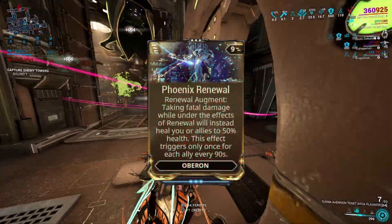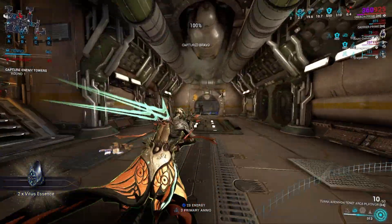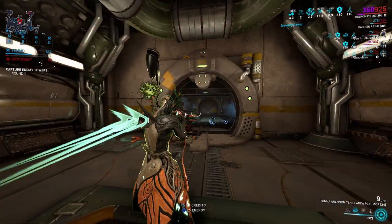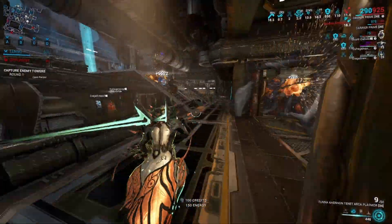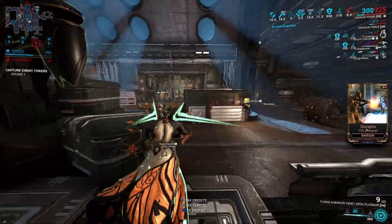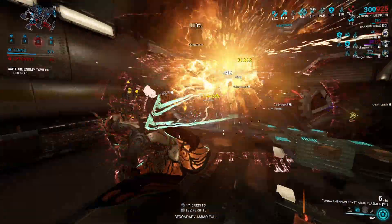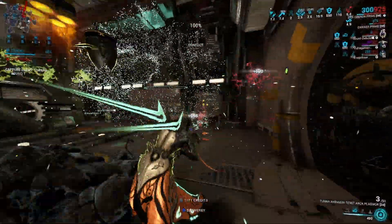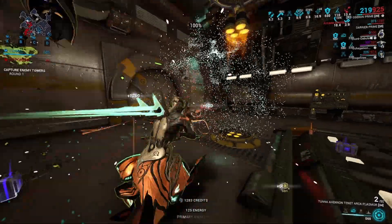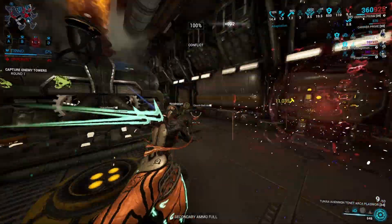As for preventing deaths, Renewal has an augment called Phoenix Renewal which prevents anyone affected by Renewal from being downed. This does have a cooldown — once you are prevented from being downed, you'll see a 90-second cooldown at the top of your screen, letting you know that if you die before the cooldown ends you will be downed.